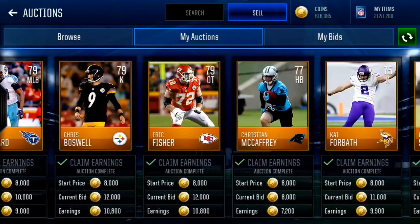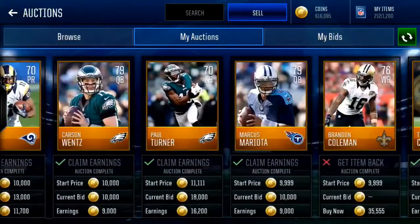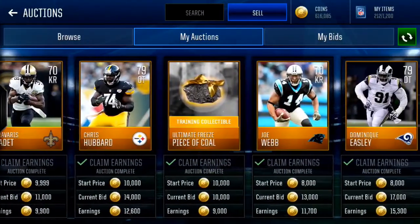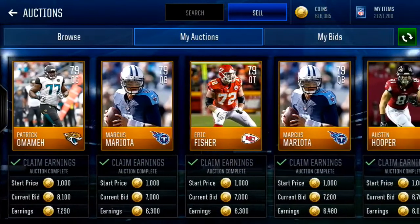So it's basically unlimited coins. If you have a bunch of gold players on your bench, you're set. Just put them into that set. These are all players from doing that set — I've done this set so many times. That Marcus Mariota sold for $22k.